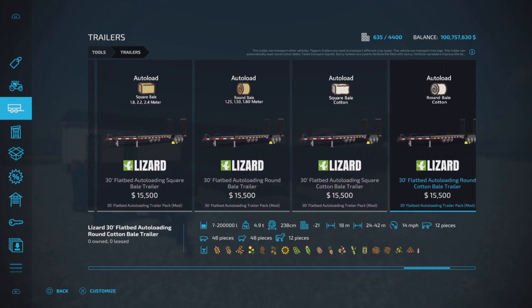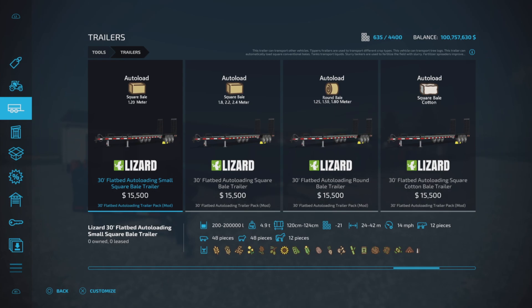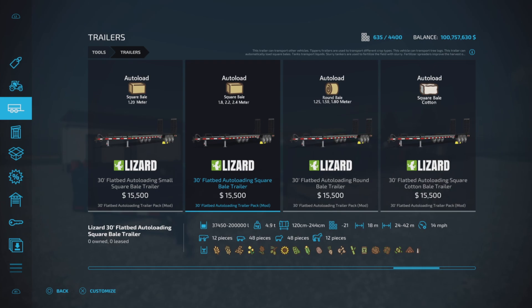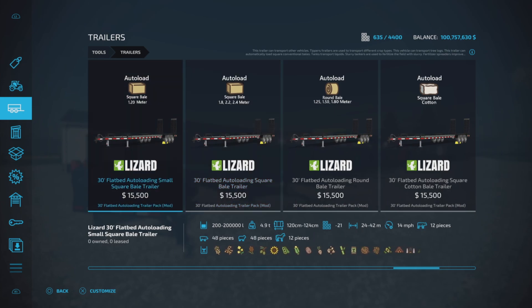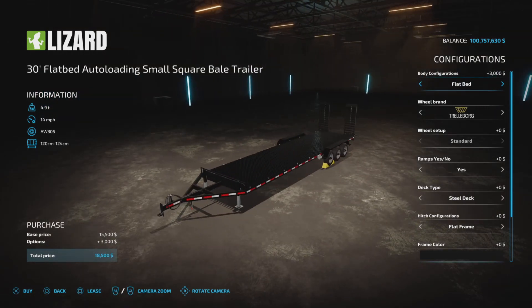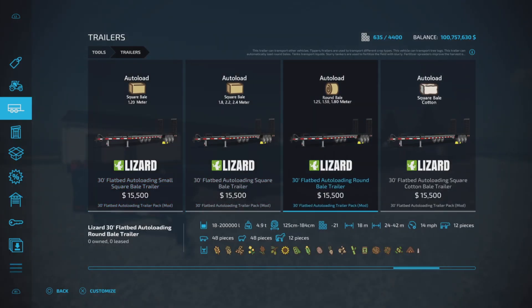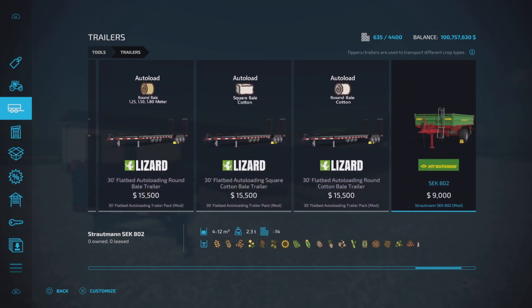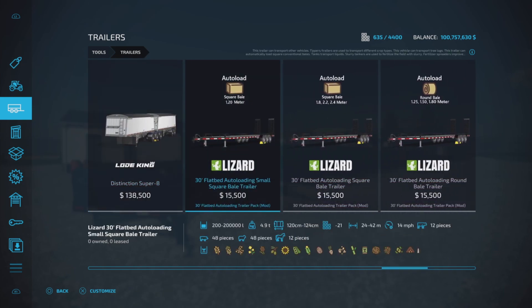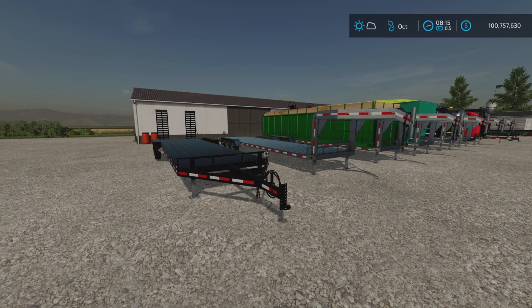Within each of these trailers is a multitude of options. Be careful which one you pick if you want to use it to auto-load bales, because you cannot change the size of the bale it picks up. For this demonstration we'll go with the small square bale version. They're all $15,500 and all specs are essentially the same.